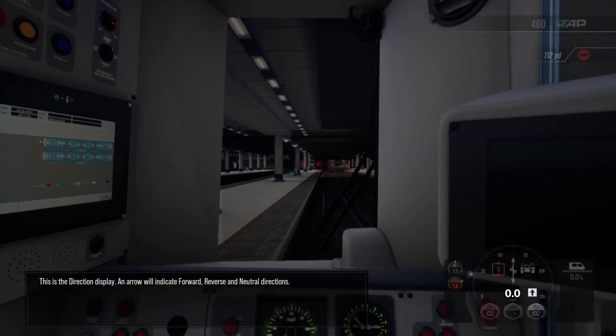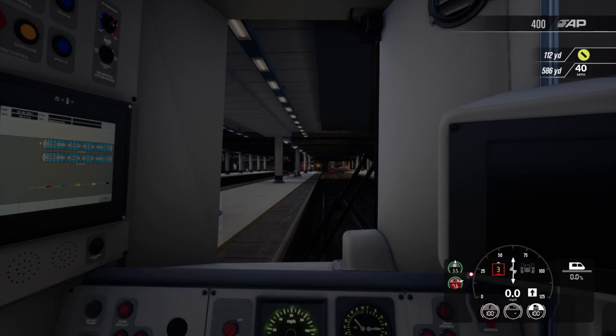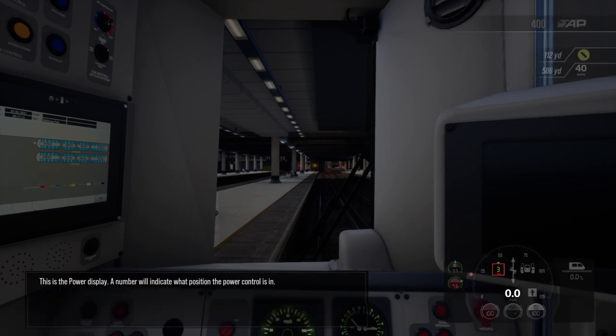This is the direction display. An arrow will indicate forward, reverse, and neutral directions. This is the power display — a number will indicate what position the power control is in.